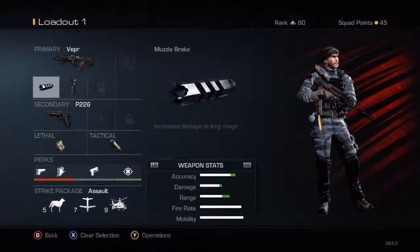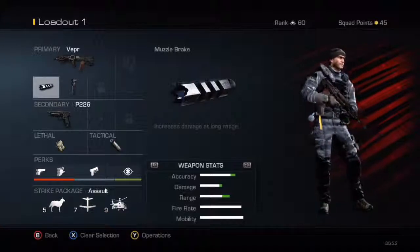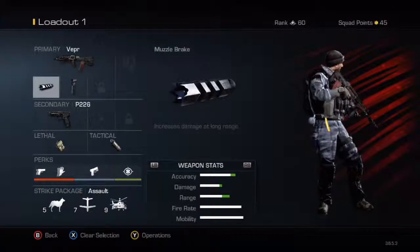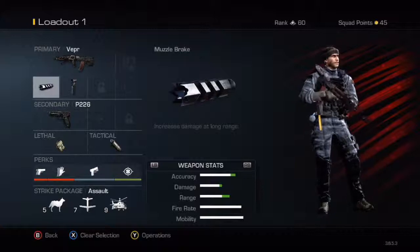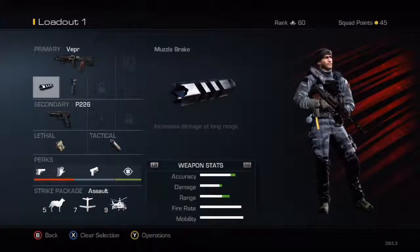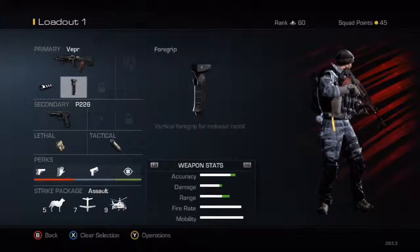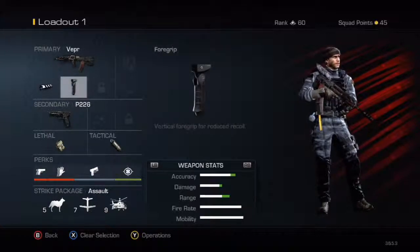What you want is the muzzle brake for long range distance, obviously because it's a submachine gun and it's not great for long range, but using this makes it a lot better. The foregrip does basically the same thing — better range and stability. I've been using muzzle brake and it's made my range a lot better.